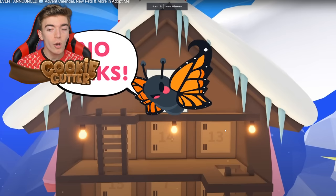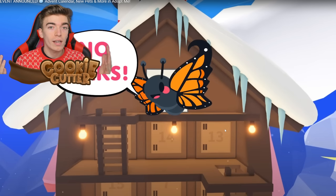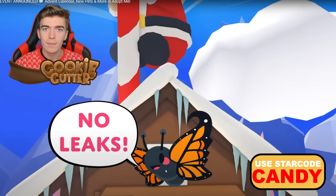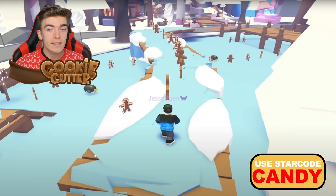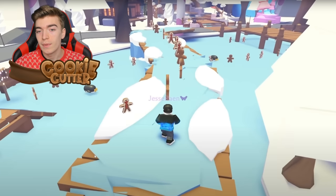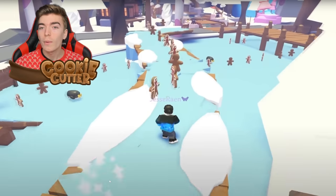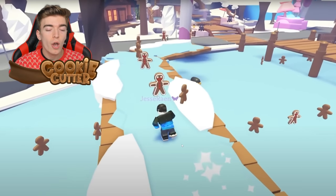We'll get to open up the Advent Calendar and claim whatever mystery hides behind door number 1. Imagine if it was the dragon! It says no leaks — they really covered it well this time. One of the minigames that Adopt Me has confirmed is coming back is the Gingerbread minigame. The idea is you ice skate around the map, collecting gingerbread to use as currency to purchase pets.